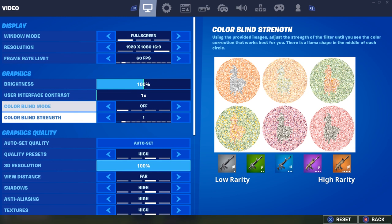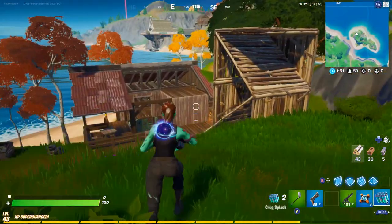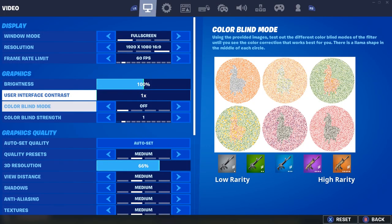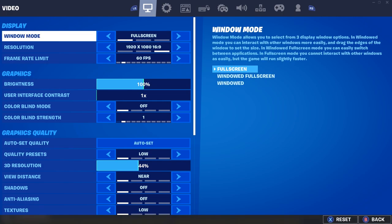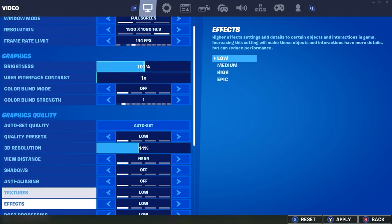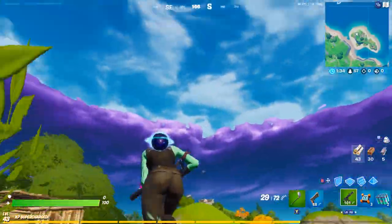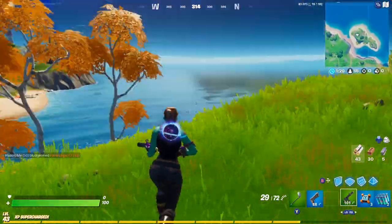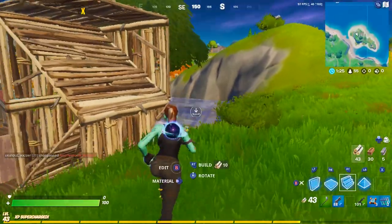Let's turn everything to Medium — you can see things have definitely gone down. Now let's turn everything on Low. Someone asked in the comments whether you can get 144 frames at low settings, so we'll test that. We'll turn VSync off and see how many frames we get. On everything Low we're hitting into the 100 range — 110, even 115 frames per second.